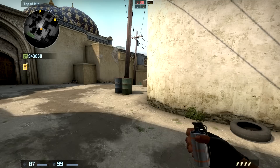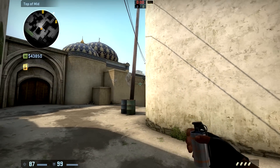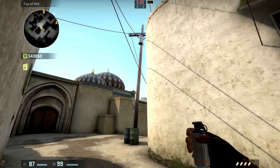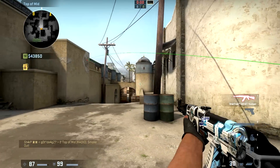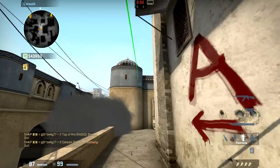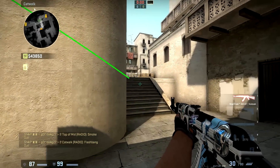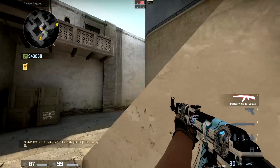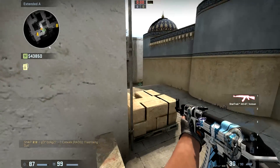One last thing concerning middle is the flash for cat. So after you've done this smoke — the one that goes on the box — and you're rushing cat, you simply have to throw it on the round thing right there. As you can see, this flash pops right in everyone's face, except if he's close to the wall here. So if he's right there he's gonna get it right in the face, and if he's playing further back, he's gonna have no choice but to fall back.